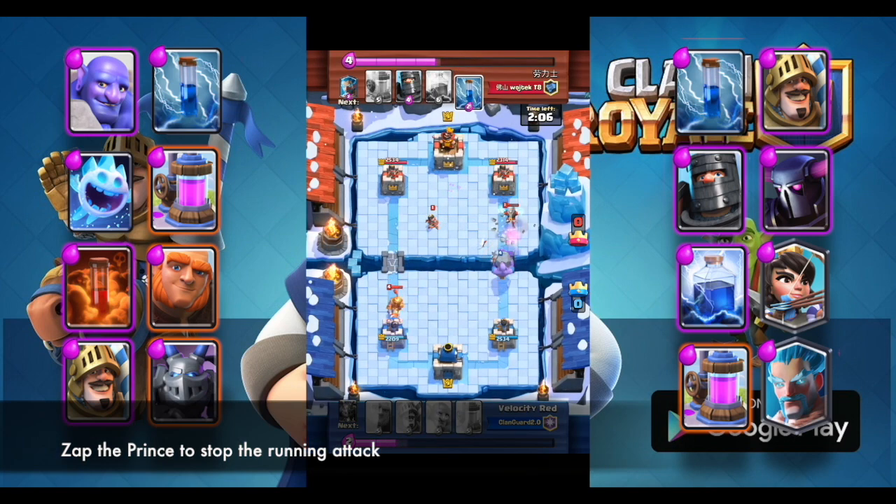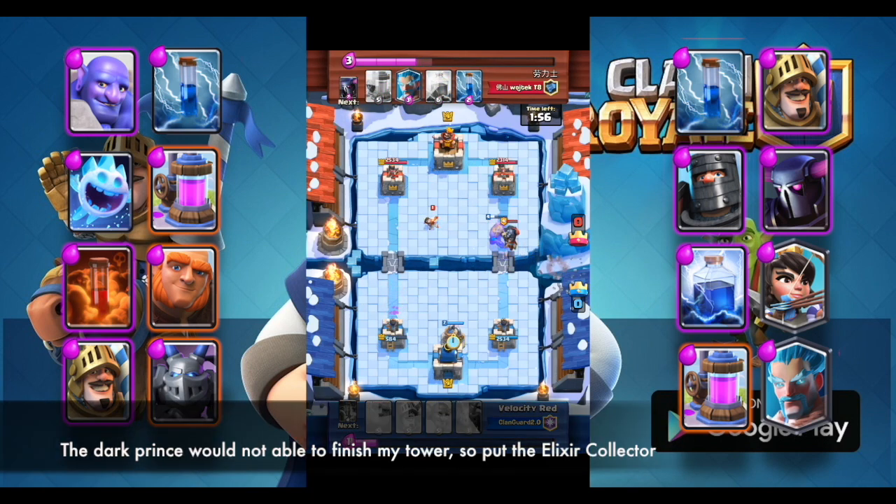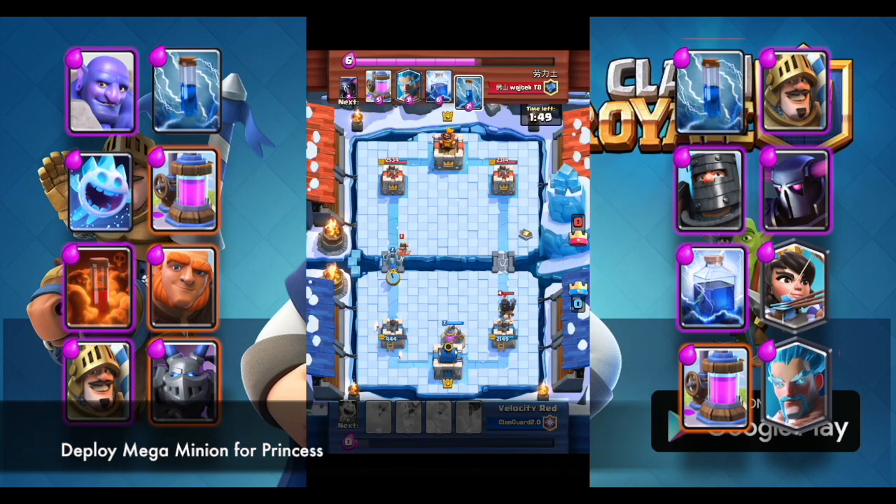Zap the Prince to stop the running attack. The Dark Prince would not be able to finish my tower, so put the Elixir Collector. Deploy Mega Minion for Princess.